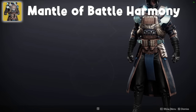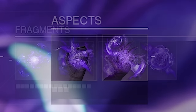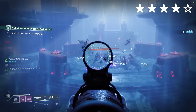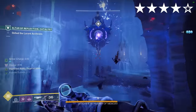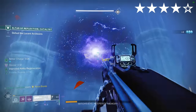Mantle of Battle Harmony. Honestly a very underrated exotic. Void. Aspects: Chaos Accelerant, Feed the Void. Fragments: Reprisal, Remnants, Persistence, Instability. This exotic gives you super energy on kills with weapons matching your subclass damage type. When your super energy is full you gain a damage boost for void weapons on a kill instead. We're pairing this with Void for quick recharge on Nova Bombs, but really you can do any subclass.